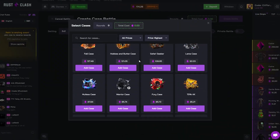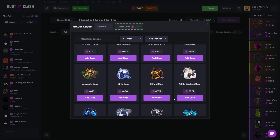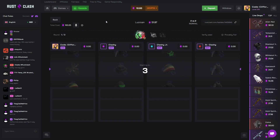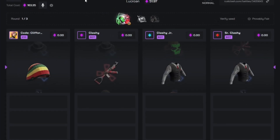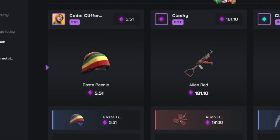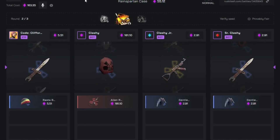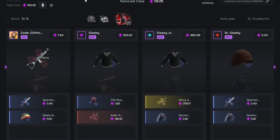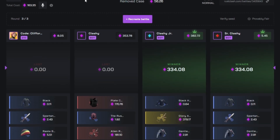Let's do a 2v2 again — $174, me and clashy. Neither of us had tickets so same strategy again. Maybe lucarun, range, spartan, and removed case. Come on boys, this is an all-in five minutes into the video but we're winning so it's all right. If they hit anything on this next case we probably lose — if they pull the saw we got a good chance. We've lost. We need to pull a plate carrier and maybe a mask on the left to even win this. Oh my god — that's a loss. So close: 170 to 181.